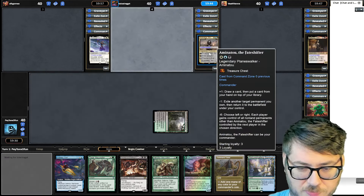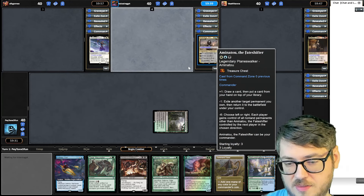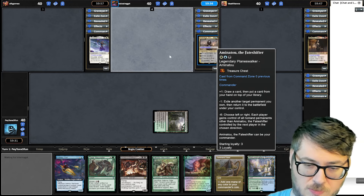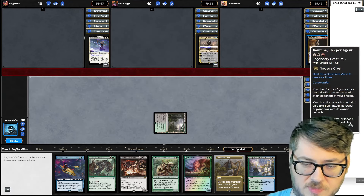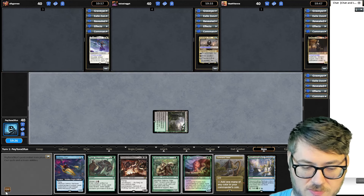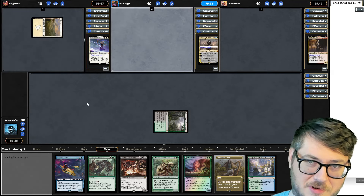The Amanatu player could be doing multiple different things — they could be doing miracles because they put things back on top of their library. They also have a flicker ability, which lets them get some cool value. The Xantcha player is normally like a big mana deck, because if they sink three into it, they drain someone and draw a card. My deck is worth 25 bucks, so we'll see if I'm budgeting enough.